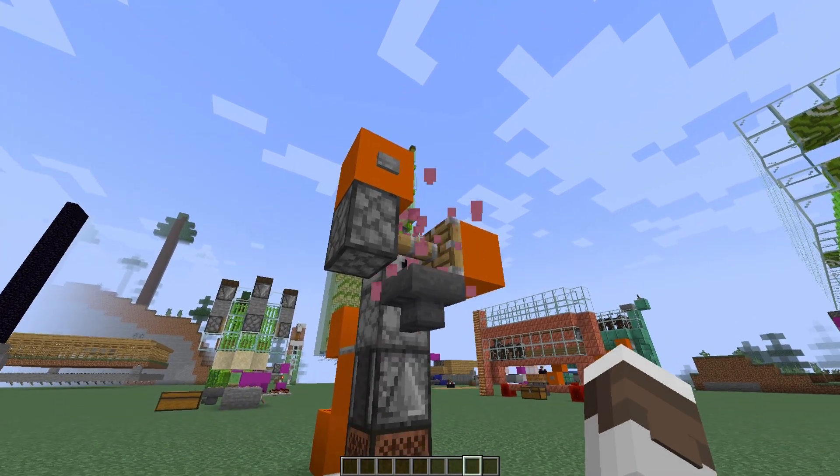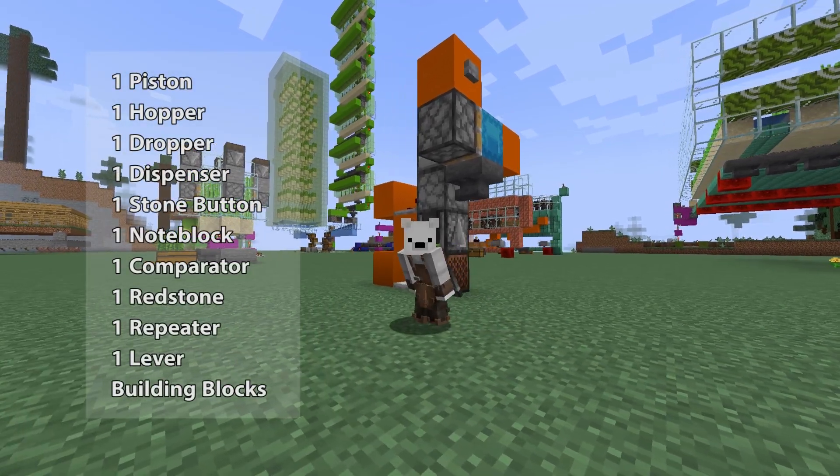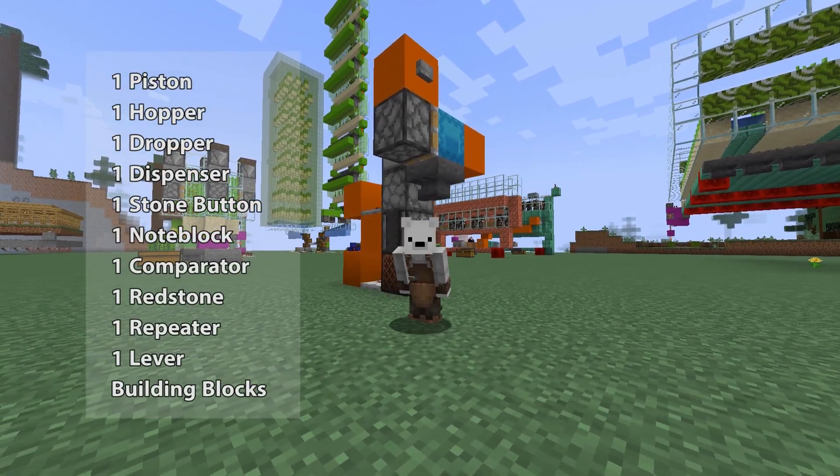So it dispenses it out and we can cycle through all of our shulker boxes here. The materials you will need for this build will appear on your screen now — grab all of those and we can get going.